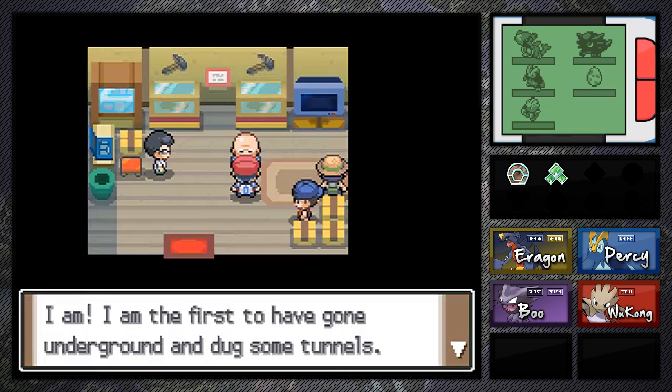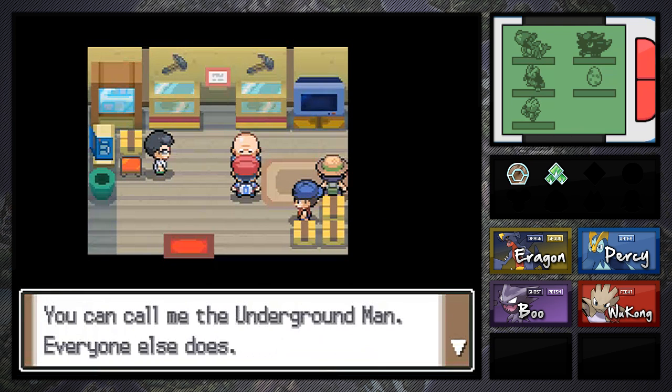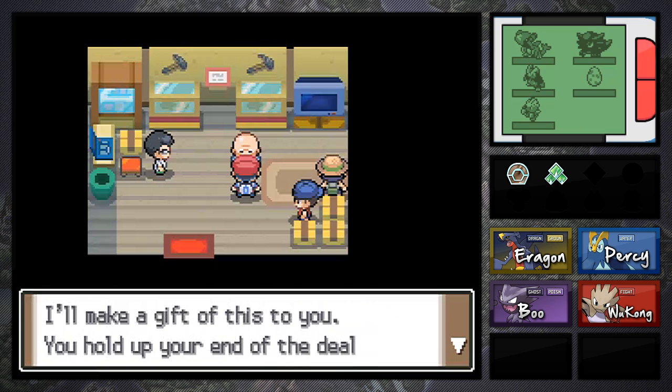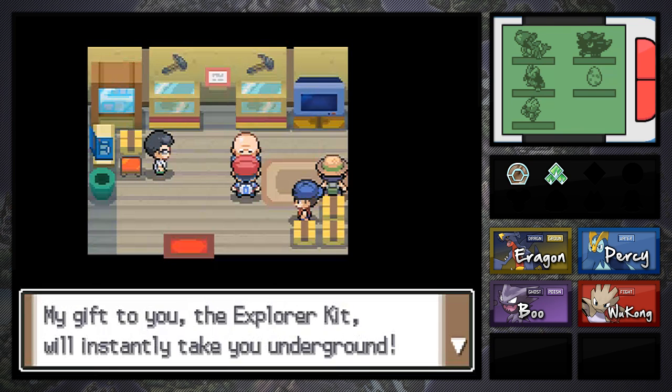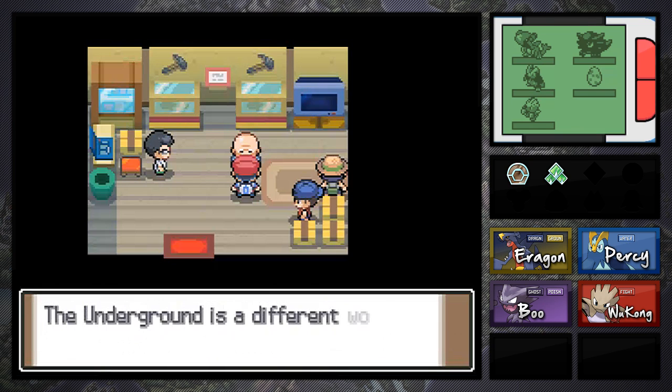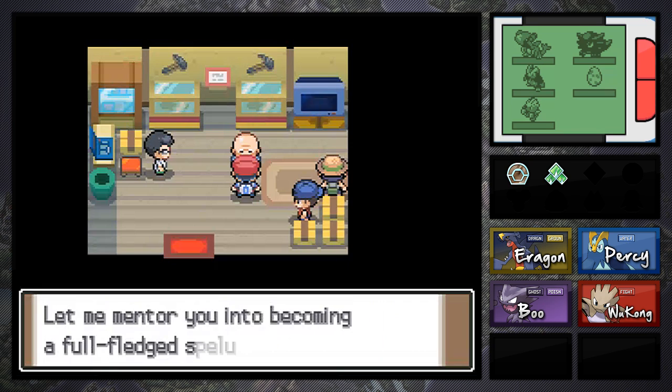I am the first and have gone underground and dug some tunnels. You can call me the underground man — everyone else calls me that. I'll make you a gift of this for you to use. And it is the Explorer Kit. So this is actually what we need in order to proceed on further. There's actually a ton of caves in this area that we're heading to.